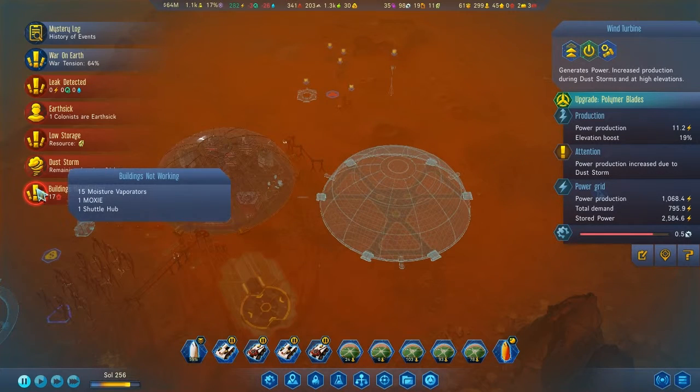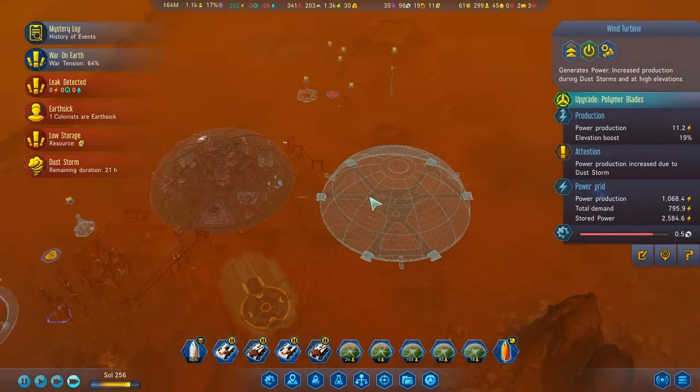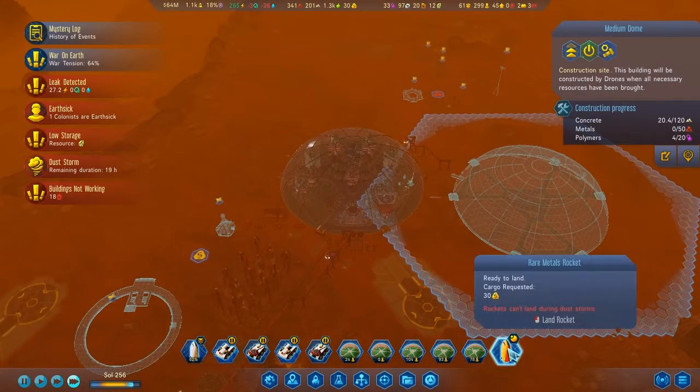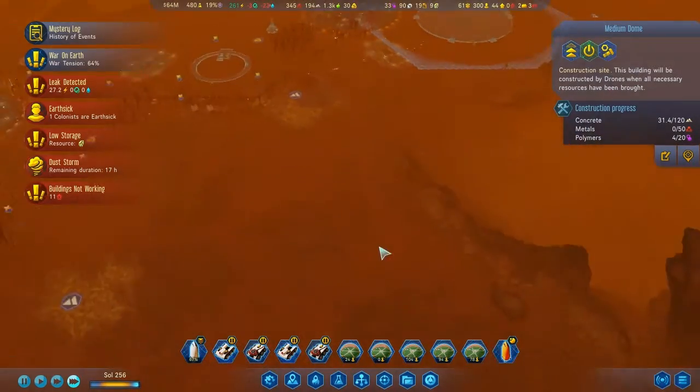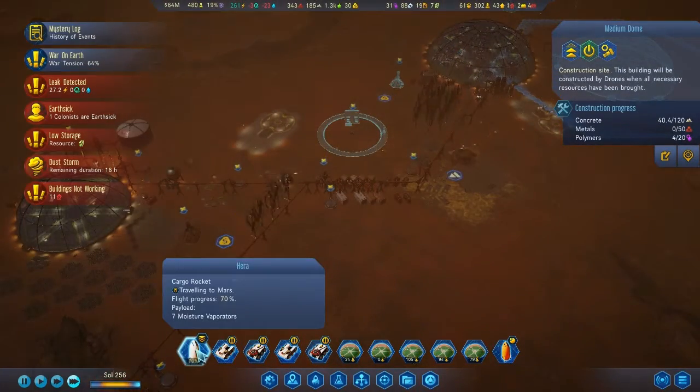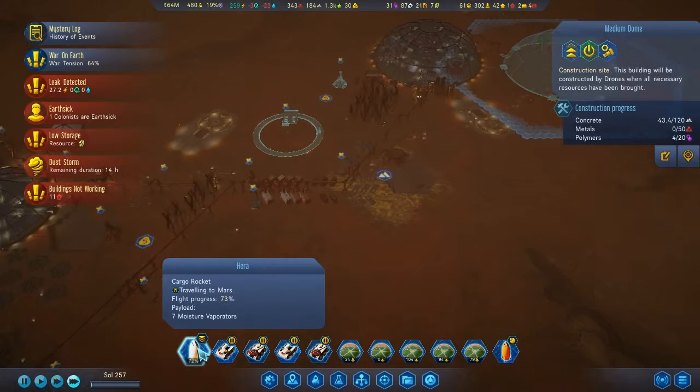Shuttle hub, Moxie, moisture vapor - yeah, that's all normal. Basically I'm building a new dome. I'm actually expecting new people to arrive as well. I really hope that the war ends, because they are eating my resources. I've also made a rocket come over with about seven moisture vaporators - that's all I could afford.